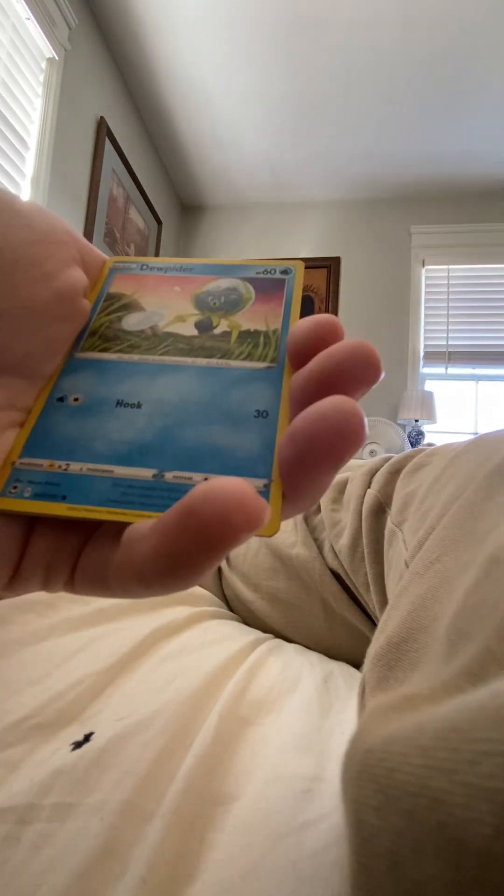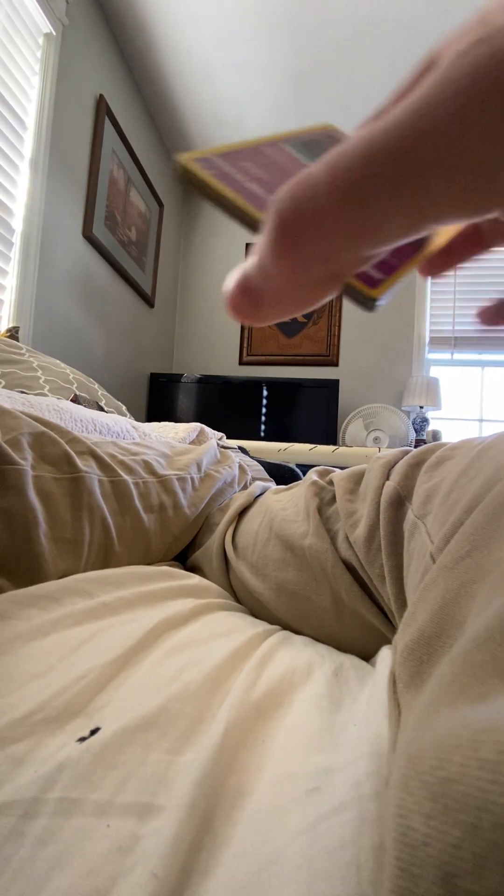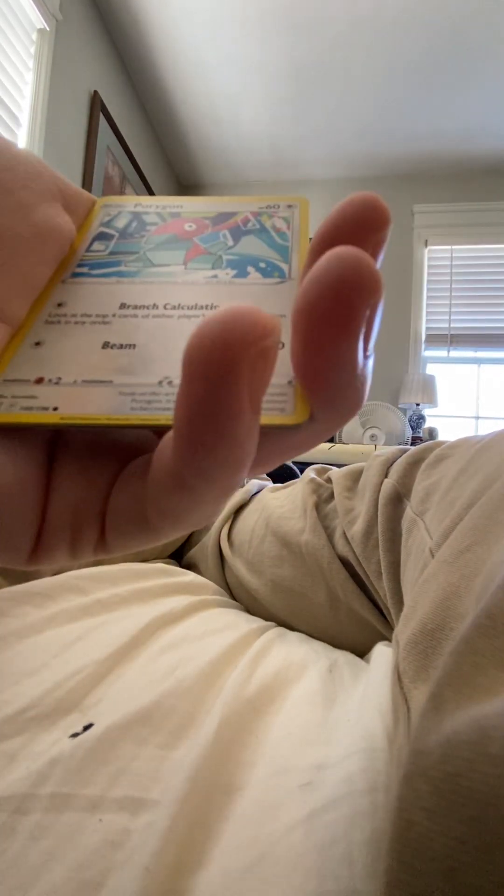Chinchou, Metagross, Clefairy, Onix, Arcanine regular rare — another failed pack. Now we have our last four packs and they're all Lost Origin, in all my hopes to pull a Giratina alternate art card. I've struggled to pull that more than any alternate art from Evolving Skies — and Evolving Skies is supposed to be one of the hardest sets to pull cards from. In Evolving Skies I pulled four alternate art cards, one of them being the Umbreon. Porygon, Duskclops, Cascoon, and a Politoed regular rare.